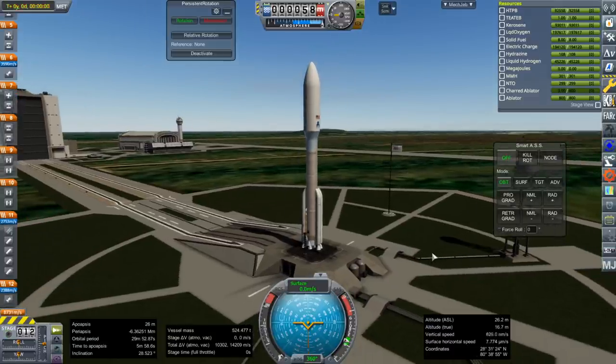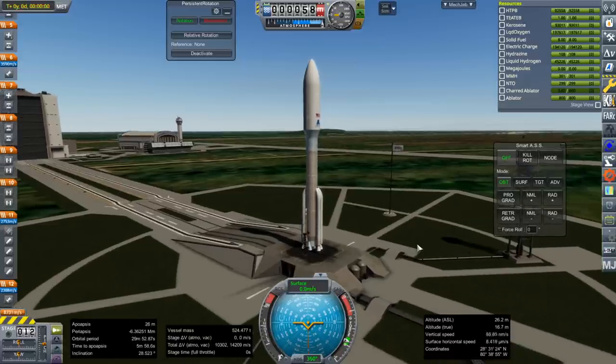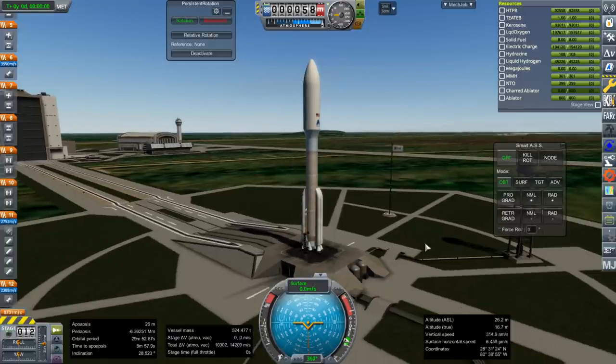Mars entry doesn't require as much ablator. These amounts are set to basically Earth re-entry, which is much more intense because of the thickness of the atmosphere and the heat involved. Really the important thing for Mars is making sure you've got enough drag. We'll see about that as well.